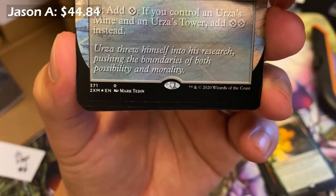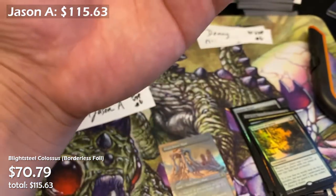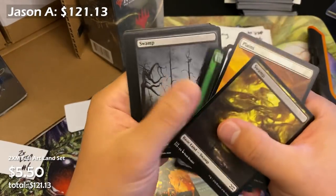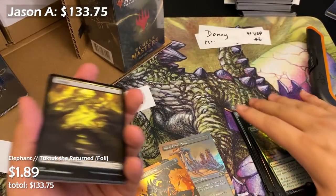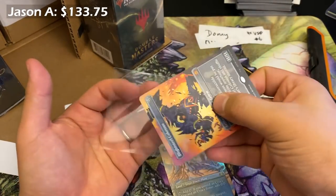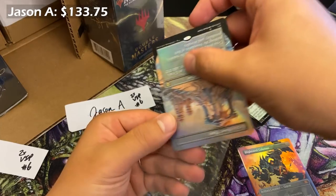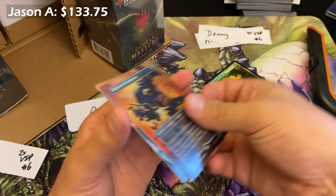Wayne Reynolds — yes yes yes! Blightsteel Colossus! Sitting at $70, pretty stable, and I think it's a spicy one. The island is about $9 of value. The Blightsteel is such a unique art — literally the iconic image of the set — so I think it has room to grow. Academy Ruins is one of those cards where I could see it slowly dipping because it's just not very in demand; you never need four of them. But the collector value in Blightsteel? That I could see. Jason's first pack — not too shabby.